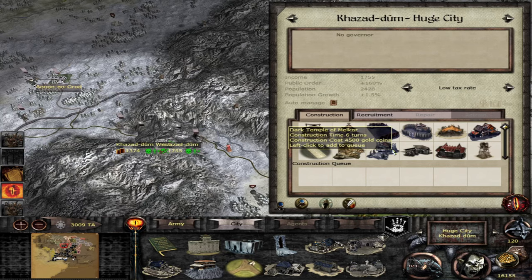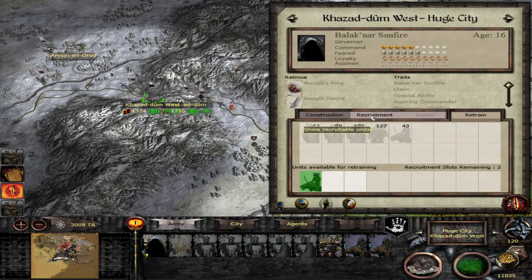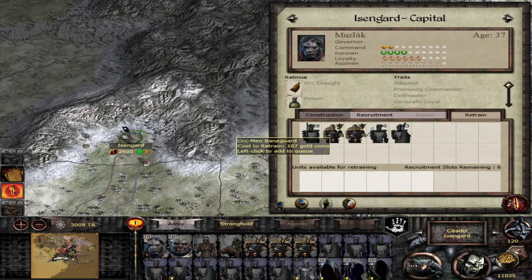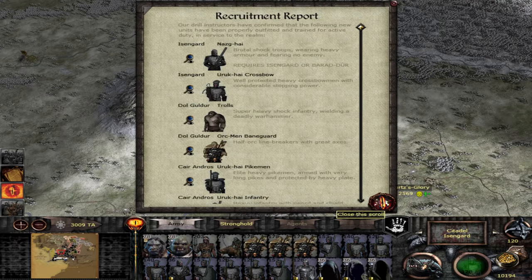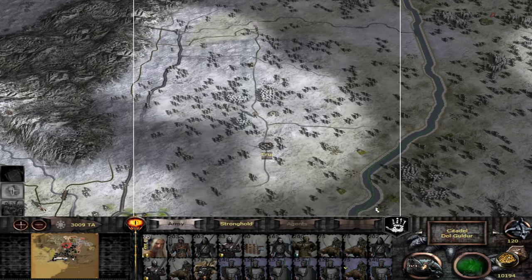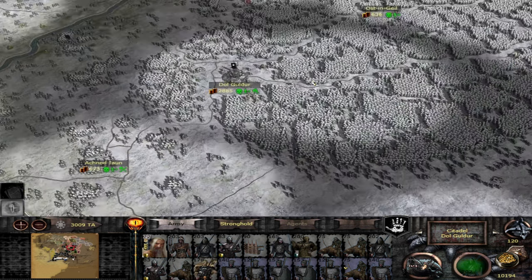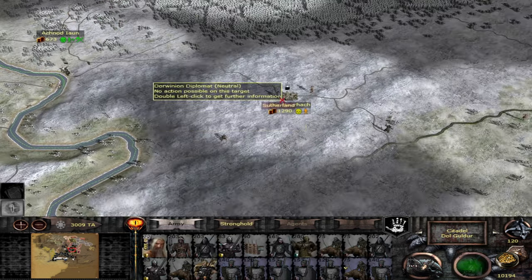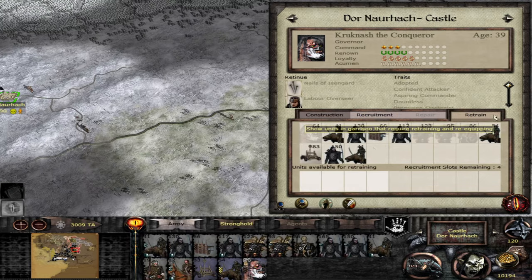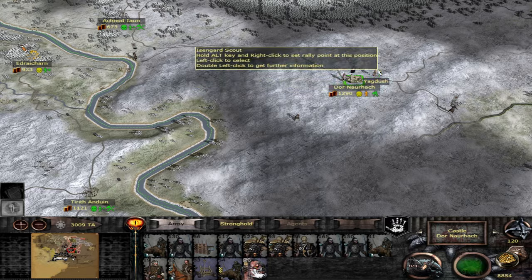Dolgodor got an armory — don't really need anything else here. No more retraining after these guys. Just get a reaver. Khazad-dûm got the Temple of Melkor — let's go for the really good Temple of Melkor then. Get in the barracks. Retrain anyone we can. Over here recruitment wise — nothing apart from trolls, oh well. Train all these boys. Dolgodor got trolls as well — very nice. We should have a very strong army there very soon. Most advanced faction — very nice.